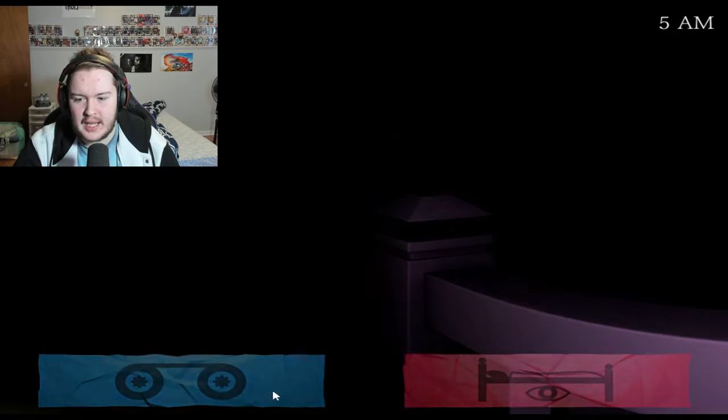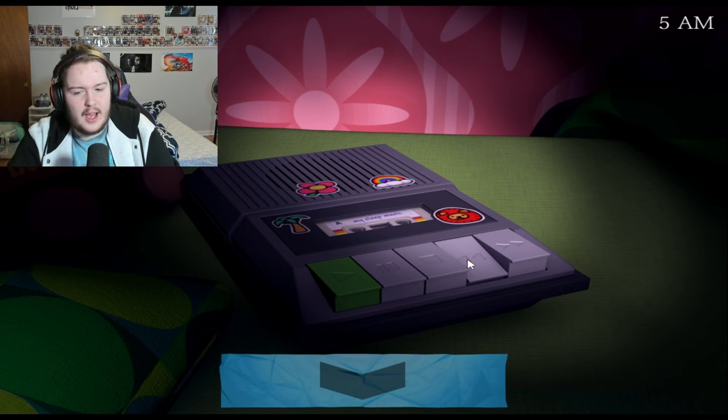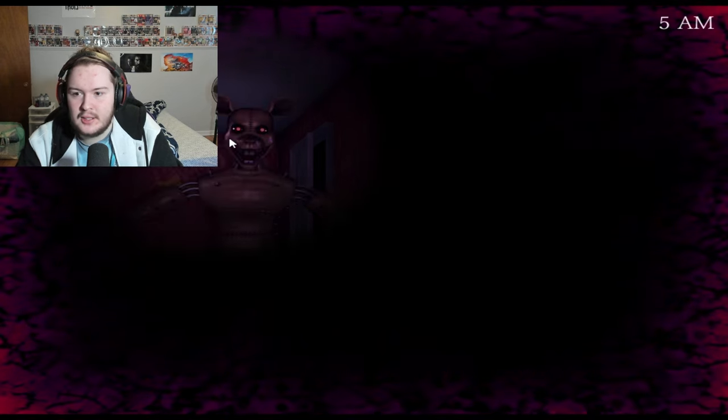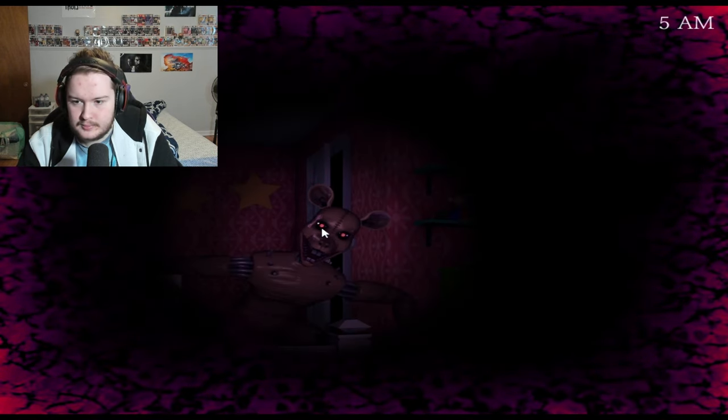The cassette player is the main thing to think about in FNaC 3 because it speeds up the nights when it's playing music. What you have to do: when you activate it, it will eventually need to be rewound when it runs out of tape. All you have to do is click the rewind button and go back to what you're doing — you can turn back around immediately. I made the mistake of holding the rewind button the whole time, which you do not need to do. When you hear that it's rewound, click play again and repeat that system over and over.